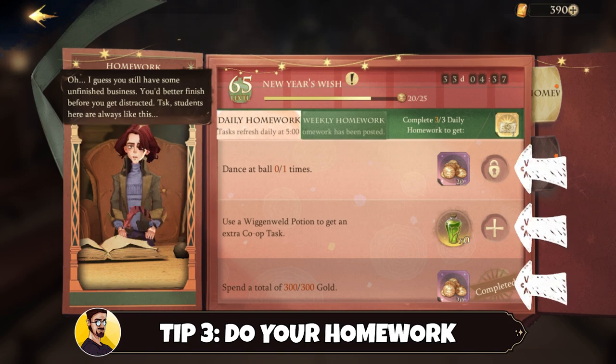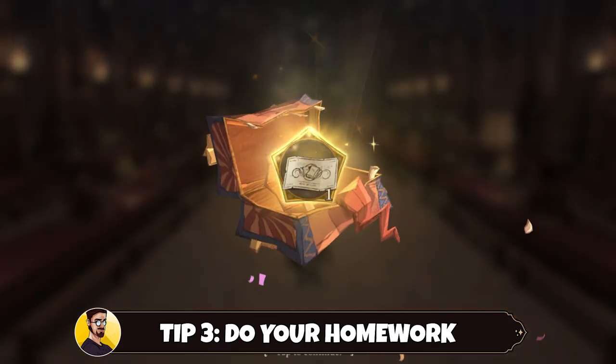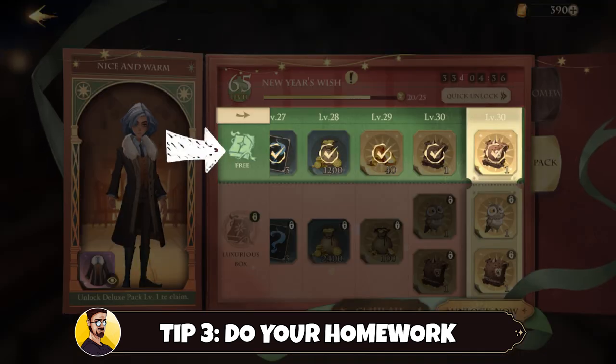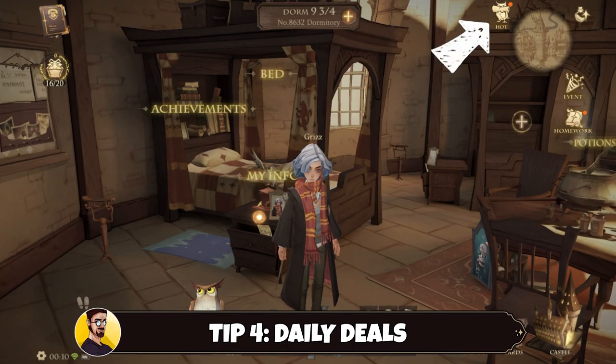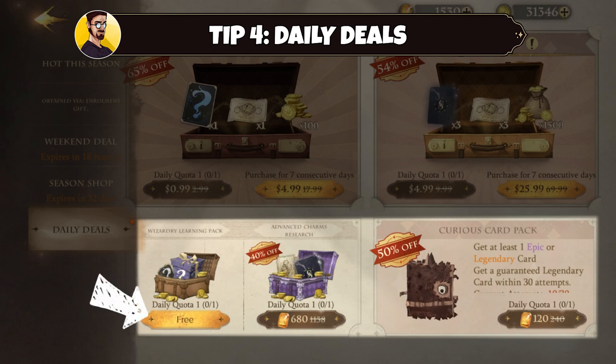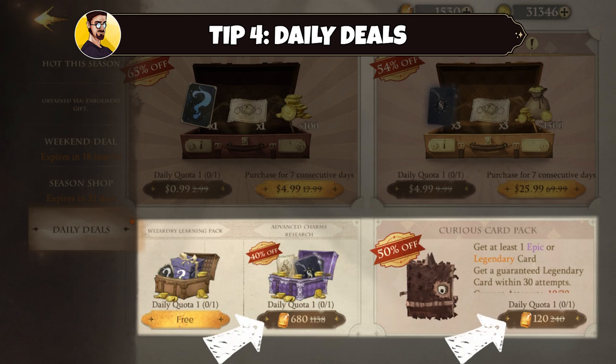Complete at least three daily tasks every day to receive a free library pass. Completing daily and weekly missions will also push your progress on the season pass, which will give you a lot of different rewards. If you purchase the luxurious box, your rewards will even be greater. Tip number four: take advantage of the daily hot deals. You will be able to receive a daily free chest with several rewards, and if you want to spend your gems on library passes or curious card packs, make sure to get the great value packages from the daily deals.